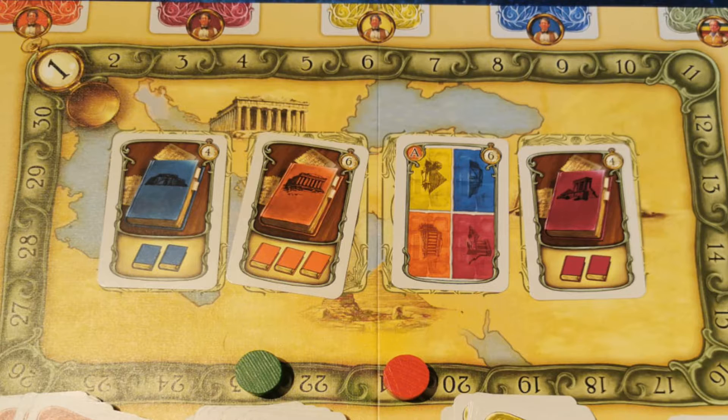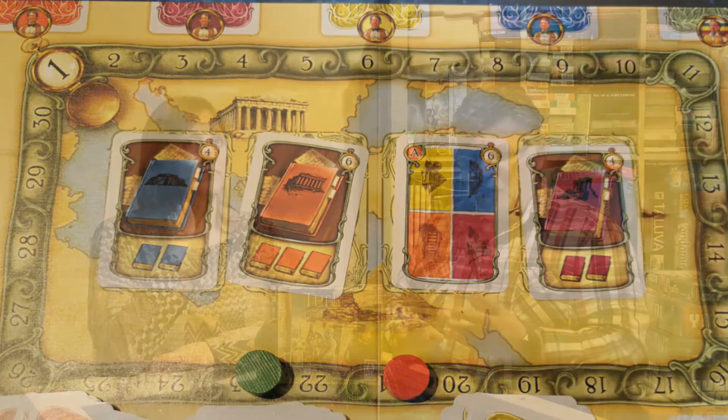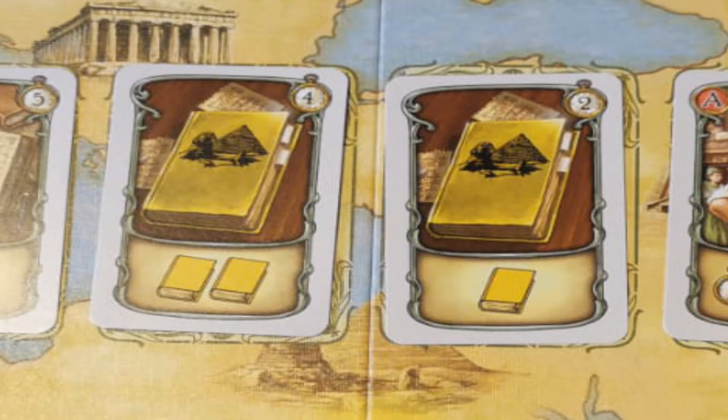You draw a card into the middle and then have the option to buy it. Most of the cards are going to be knowledge — little books. As you accumulate the books, the more knowledge you've got on that particular colour, i.e. dig site. Eventually you'll get enough knowledge points to go on a dig. The way you buy these books is with time — the more books, the more weeks. So if a book costs two, that's two weeks to learn it. You move your token two spaces and draw that card into your hand for later use.